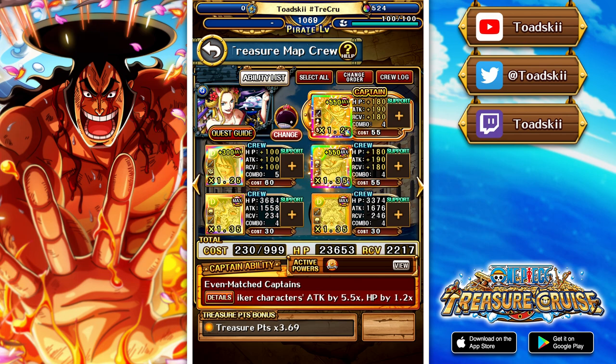It's not the fastest team we have but it should be efficient enough to get through, because it has such a powerful captain in Roger and Newgate which can get up to like 5.25 times attack — a stupid value to reach. I don't think Black Maria with this team is going to be that difficult.